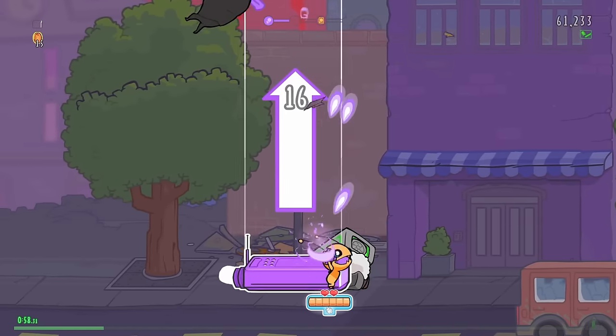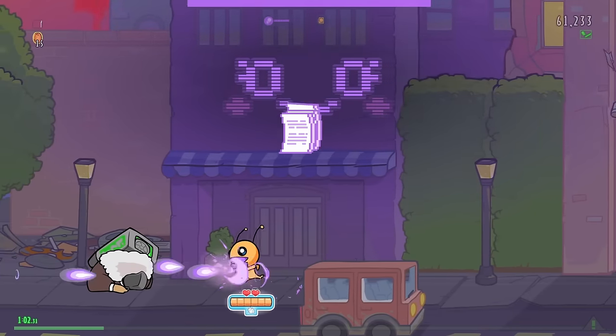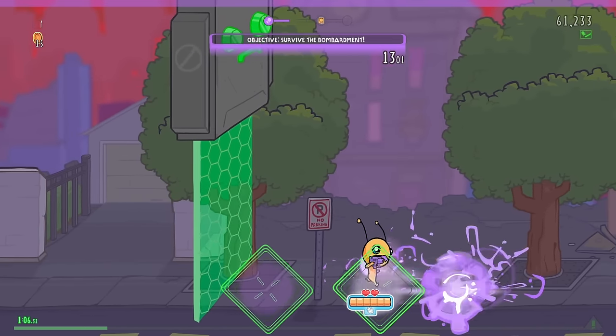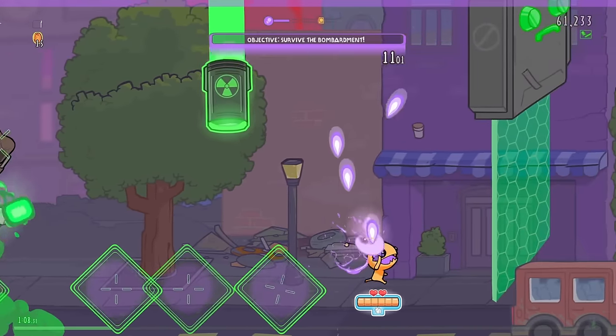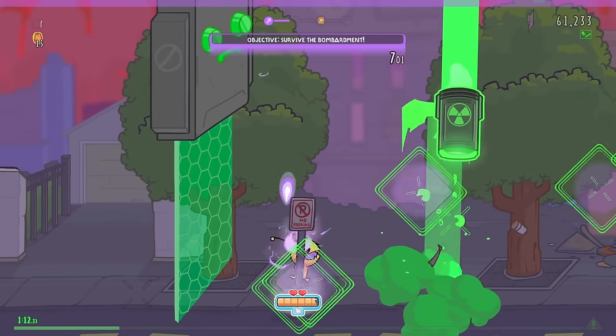What we're doing is effectively just running around here, completing side objectives until we leave, but there's always a bonus objective afterwards that can kind of be anything. Survive the orbital bombardment. Ow. I guess that didn't actually hurt too much.